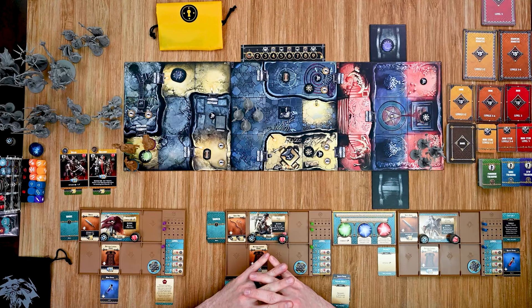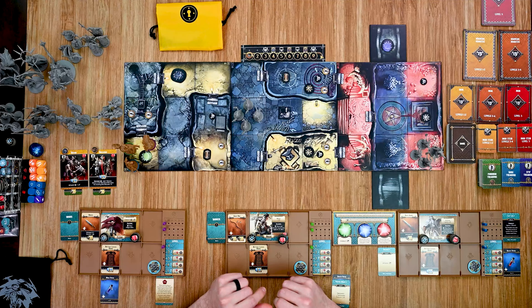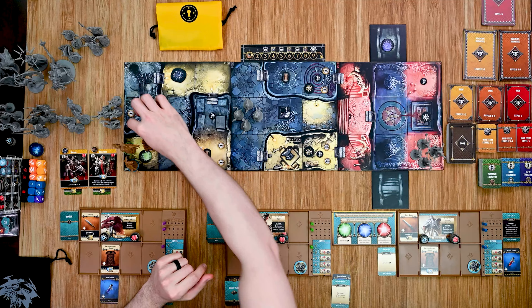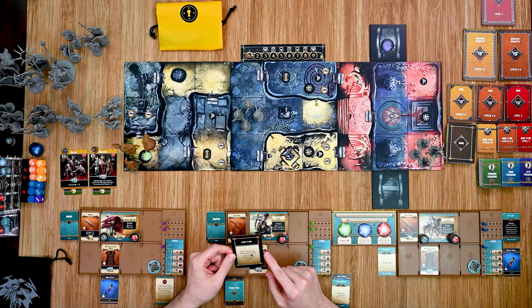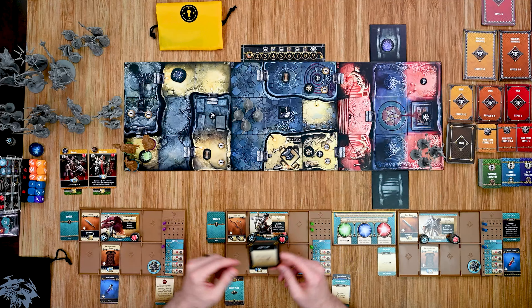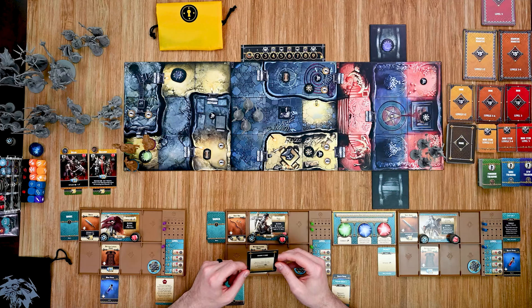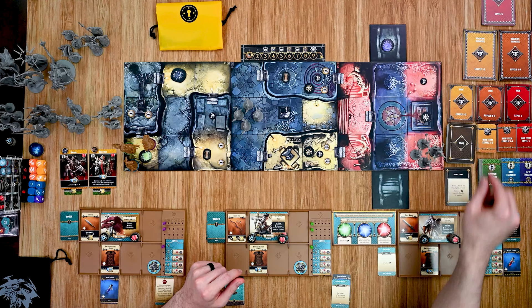My heroes have started up there, so I have to choose the order in which I want to activate them. I'm going to go with my ranger first, as he gets plus one movement point anytime he doesn't move. I'm going to start off by spending my first action to move, which gives me three movement points. I'll open this door for one, and that is going to trigger a door event. We have Enemy Plans: spawn one mob on any portal, player's choice, and remove one from this chamber if possible. We don't have a spawn point in that chamber, so I have a couple of different spawn points I could potentially spawn from and have to choose which one.